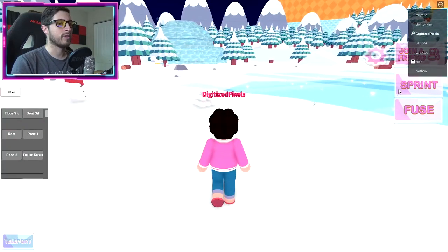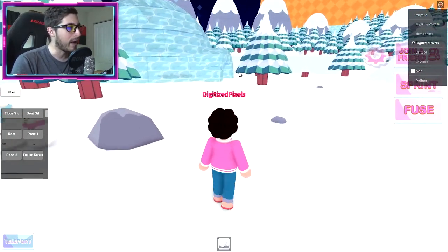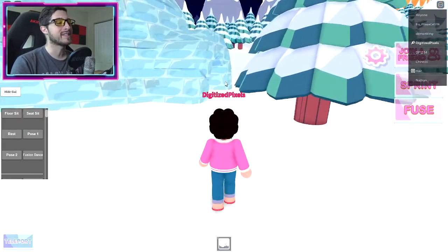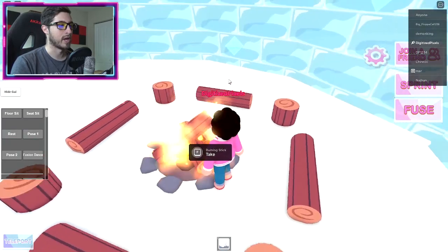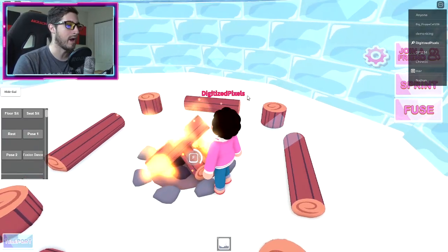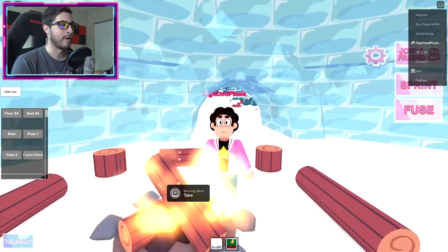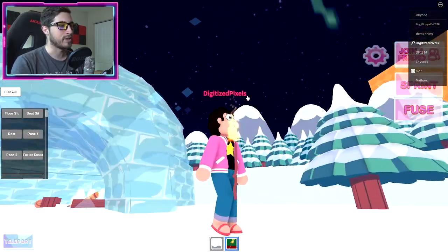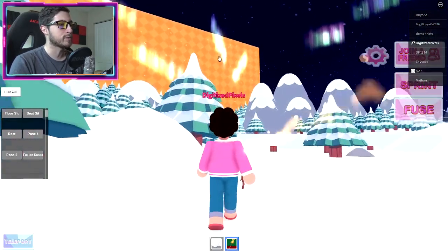Once you're at the Great North, head over to the igloo. Inside that igloo, you need to collect fire. Go ahead and grab the burning stick from the fire — don't mind standing in the fire, it's perfectly fine. Once you have your burning stick, head over this way.